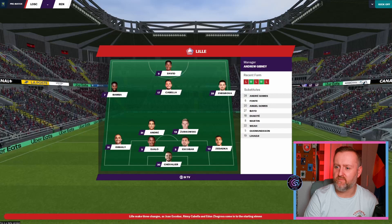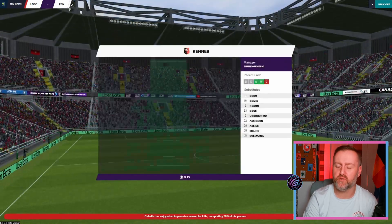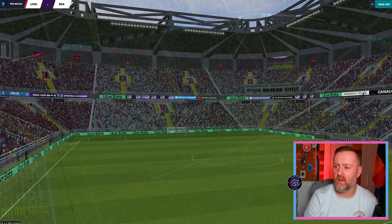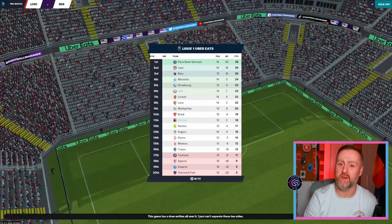We're taking on Rennes at home. We've got a couple of changes — Groverset's in, David's back, Cabela at the SS being our best player. Let's get into the match. I've made changes to the midfield again — gone for two DMs, one on defend, one on support. That seems to be what the match engine is favouring. We're sticking with inside forwards.